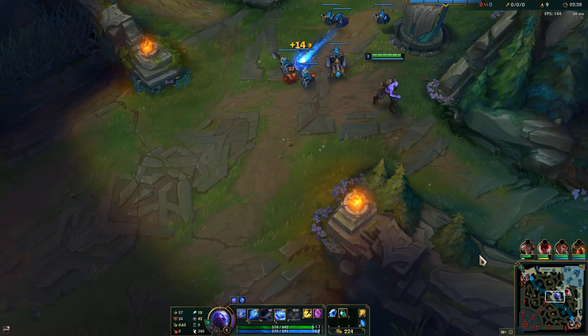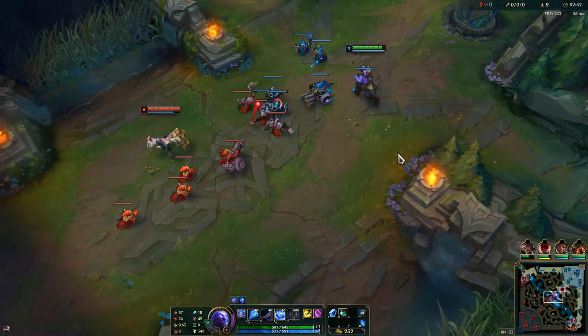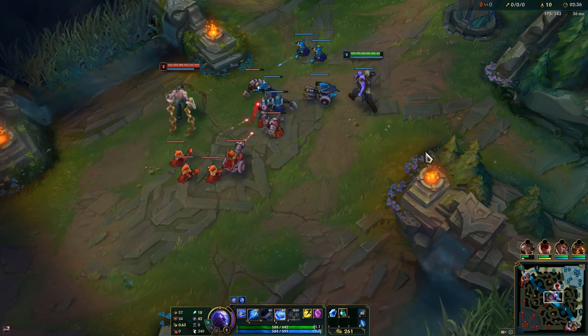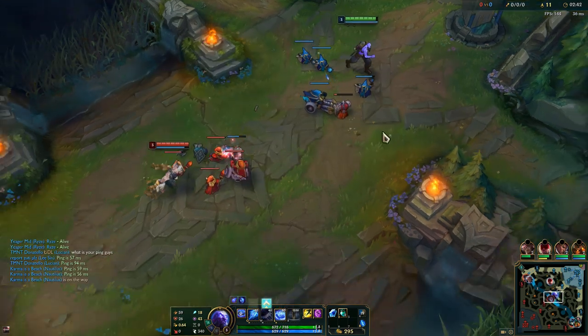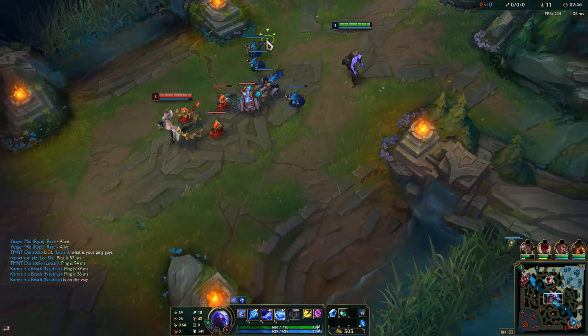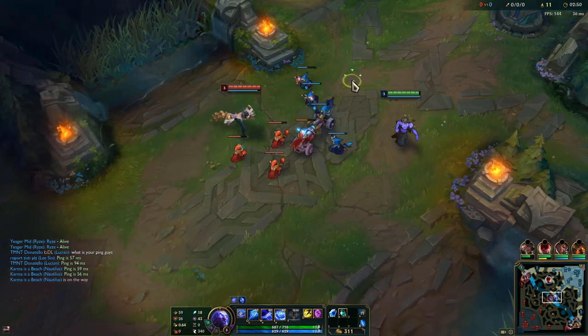You outscale pretty much anyone at that point when you get to the late game, and that's when you can start blowing people up — but until then you just chill. Don't be too aggressive. We are against J4 here who's really good at ganking all game, so you really don't want to shove the wave. If you do, you'll just get camped because Ryze is immobile.